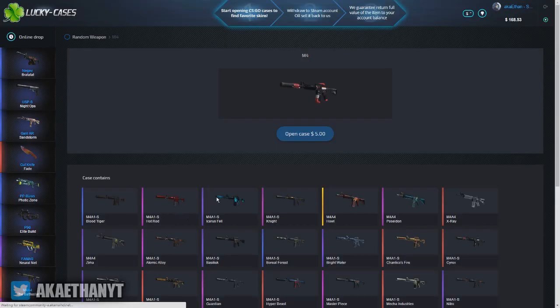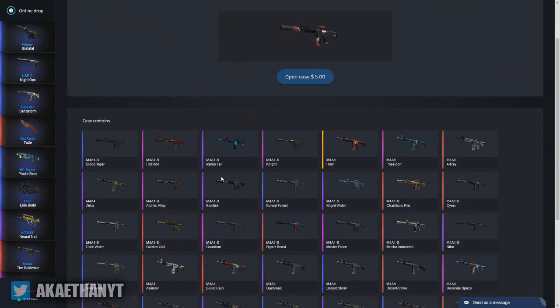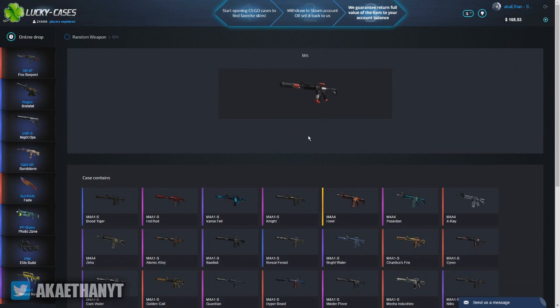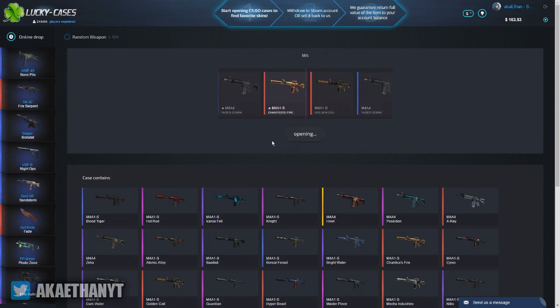They do have M4 ones. I don't know what I want to get — I kind of want to get the Icarus Fell, maybe a Howl. That's probably not going to happen. Let's go!